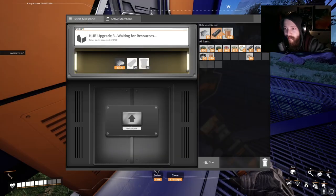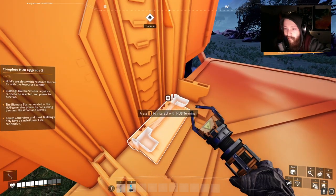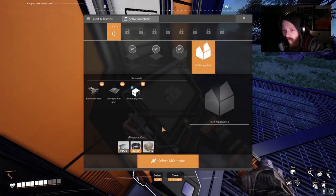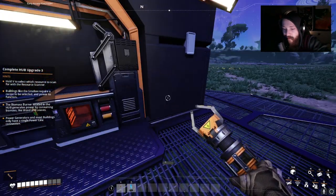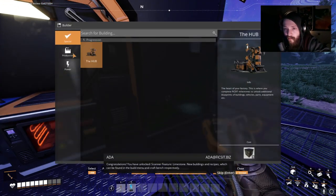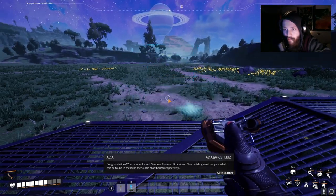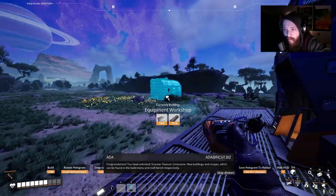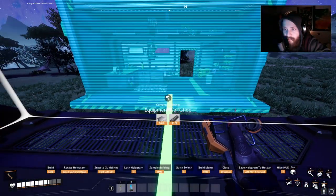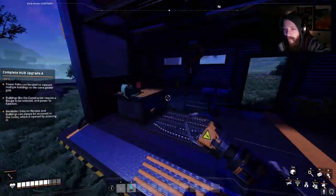I might as well grab hub three. I need those auto miners bad though. What's hub upgrade four? I get the conveyor belt — it takes 75 of that. That's fine. Congratulations, you have unlocked scanner feature: limestone, new buildings and recipes, which can be found in the build menu and craft bench respectively. I kind of liked having it right here. You know what, I don't mind having it right there.